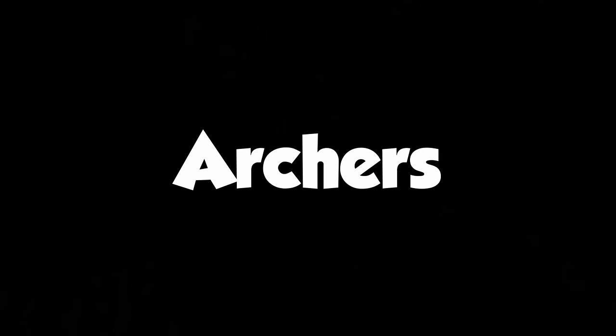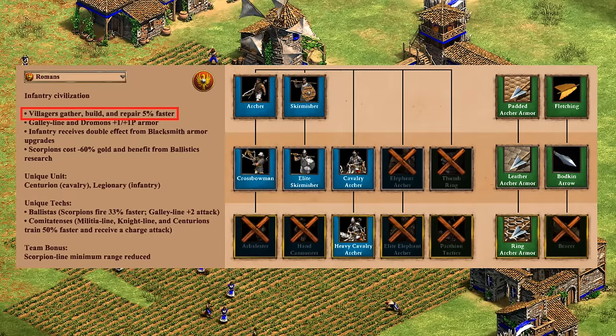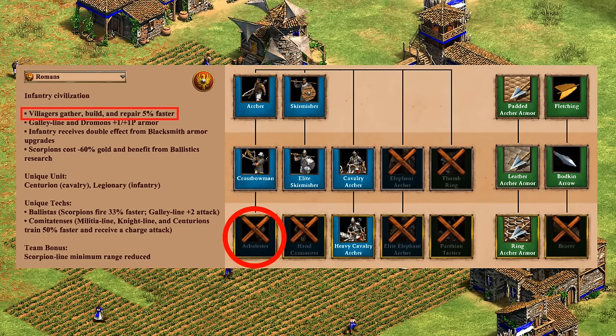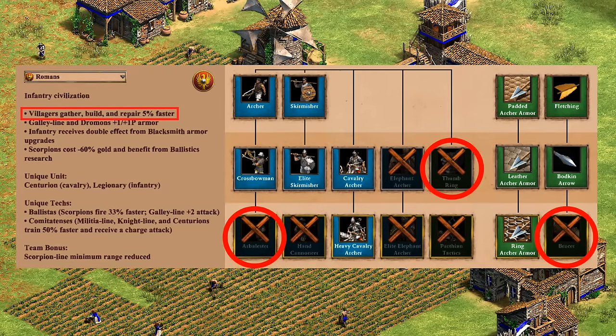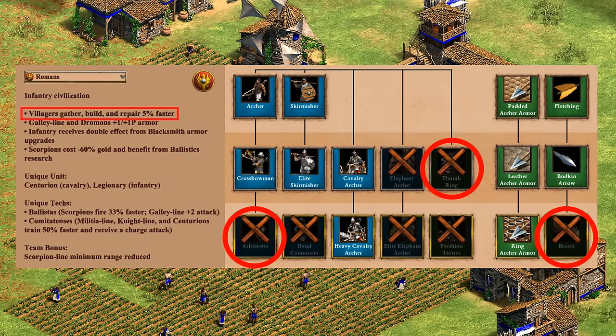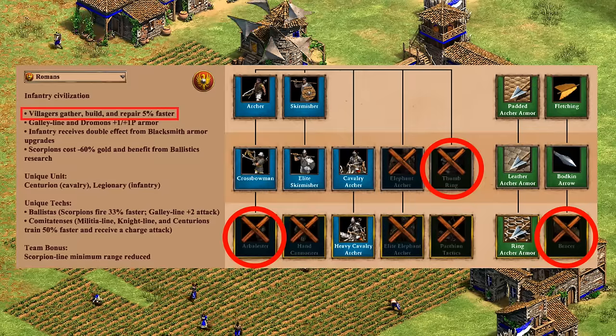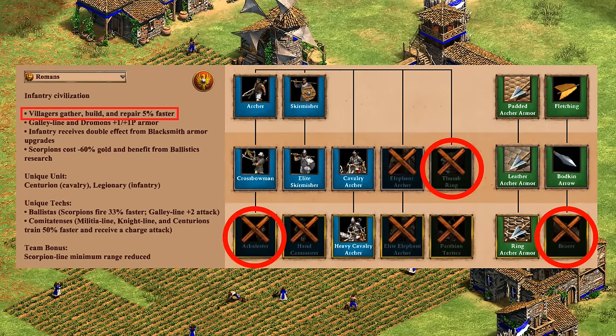Now let's step back and take a broader look at their tech tree, starting with the archers. Things get off to a nice start with 5% more resources collected, that is until the crossbow line basically fizzles out with no arbalester, thumb ring, or bracer. Those missing techs also majorly hold back the cavalry archer and leave you with decent but not great skirmishers. I don't mind an archer opening for Romans in theory, but after feudal age the archery range is pretty underwhelming, worth maybe a C.